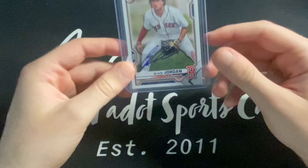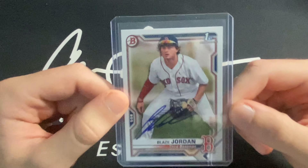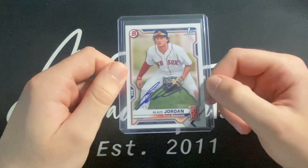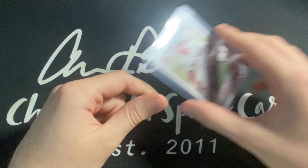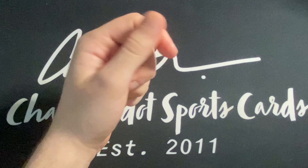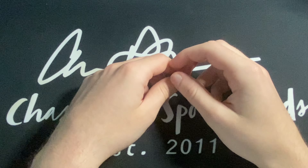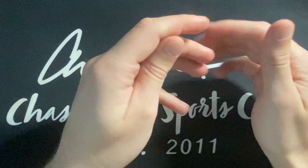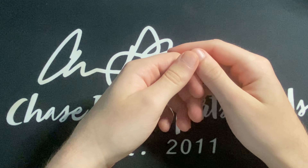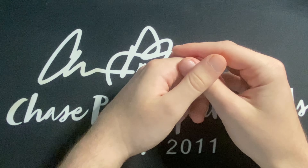The other card at number five is a Blaze Jordan first Bowman card. I think he's going to be really good. I got this signed in person — met him, really cool dude. Got a few cards signed, one for my sister. I think I got a team card somewhere else signed by him also. I also met Marcello Mayer but only got him on a team card at that time. So that is number five. The rest will be in order of increasing value as we get closer to number one.